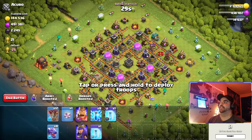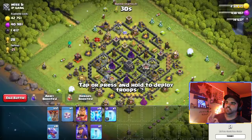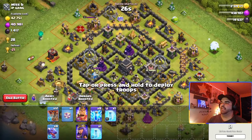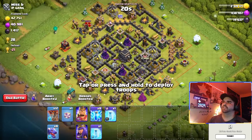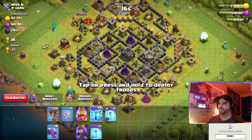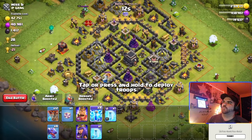Let's see if we can find a tunnel-line base to attack. Now the main thing with this strategy is you want to zap out one or two air defenses and then push from the side that has the other two air defenses. We have four air defenses here. You often encounter a lot of bases like this, especially if you're lower in trophies.